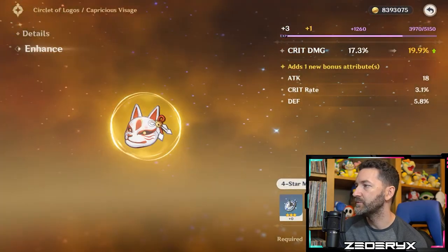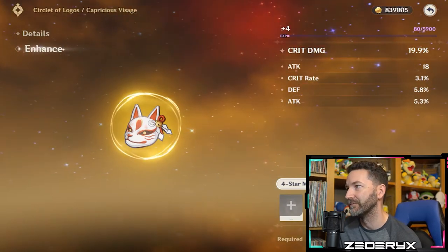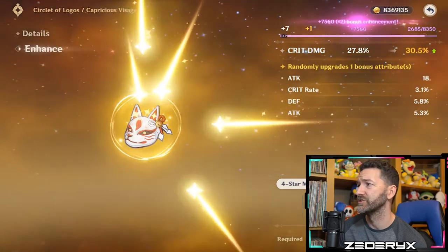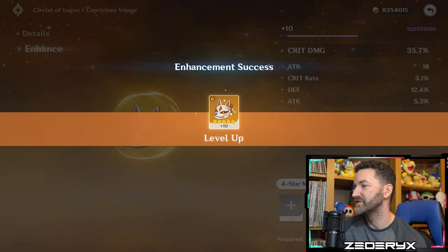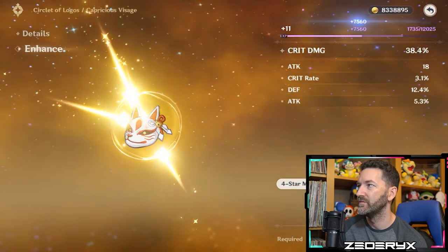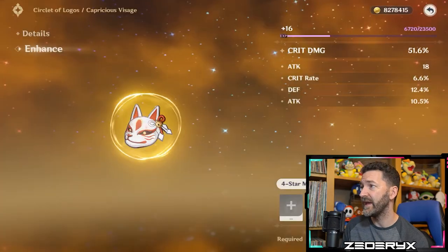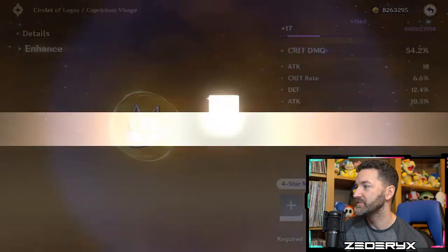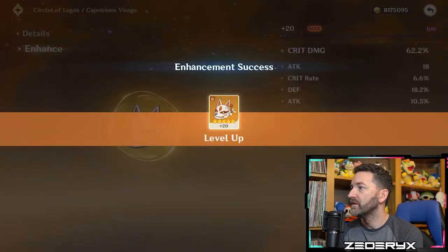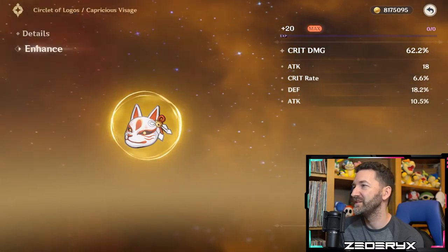Rolling the Shimanawa's circlet: at plus four we get attack percent — it already had crit rate, so that's actually great. At plus eight, defense rolls in. At plus twelve, crit rate shows up — not bad. At plus sixteen, attack percent again. Taking it to plus twenty: defense percent rolls in. That's tragic. The piece ends up with crit damage as main stat and some crit rate and attack percent in substats, but the final roll into defense hurt. This could work as an off-piece for another character like Raiden.